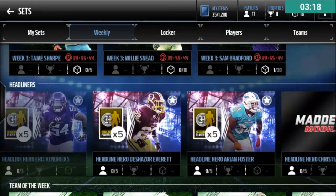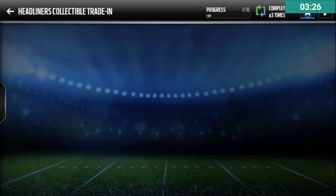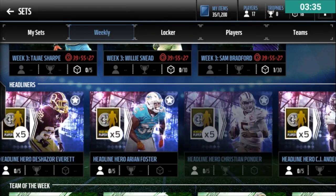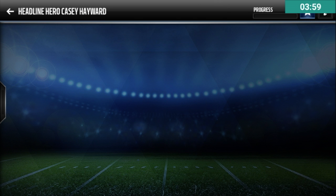Headliners are really, really good sets. Ten collectibles that you get from live events will get you a Gold or better headliner player. I do suggest it — it's a very good player. You can also put them into the set for the elite player; this week it's Casey Hayward. These Gold players will go for a lot when the new headliner first comes out. I had a kicker, Robert Aguayo — he's a 77 overall headliner — and he went for 50k. I really suggest doing these headliner sets.